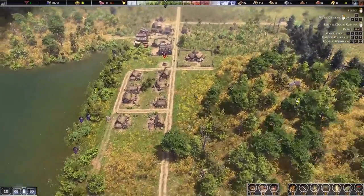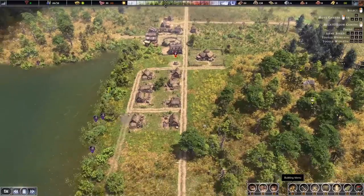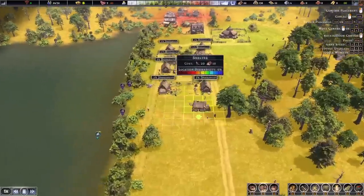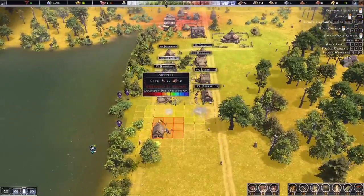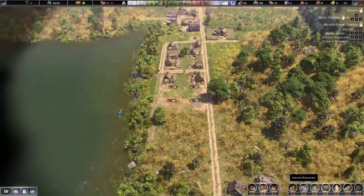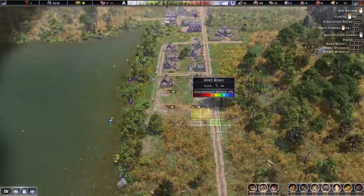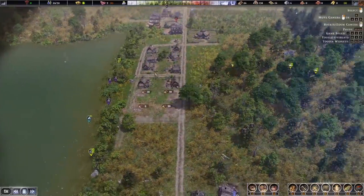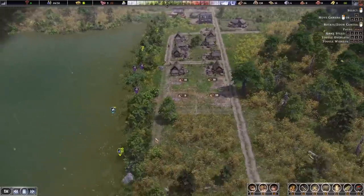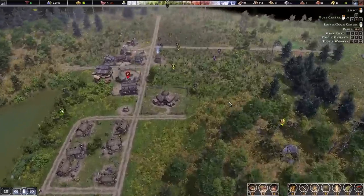We'll also need to build a market probably somewhere around here. We'll probably not expand much further than what we've already built. Let's build maybe four homes there and then a roadway across. I like to do this for fire prevention — it gives access to different houses. So for example if this house is on fire and somebody's down here, they can run to the lake, grab water, and then put out the house fire as quickly as possible.